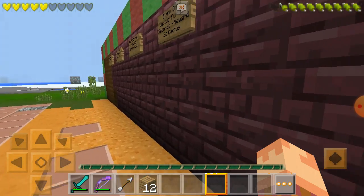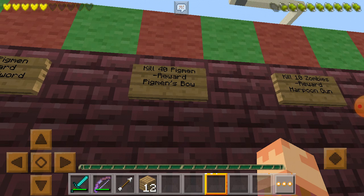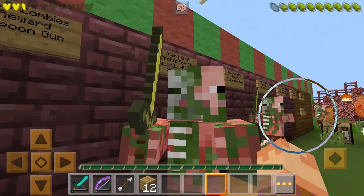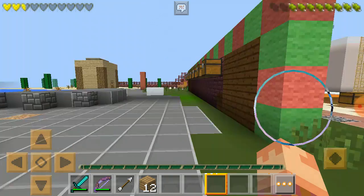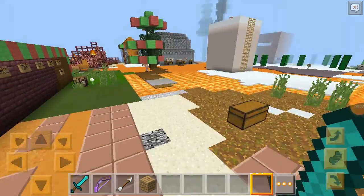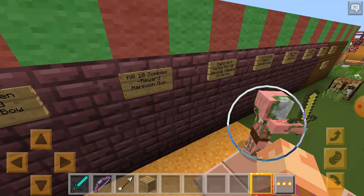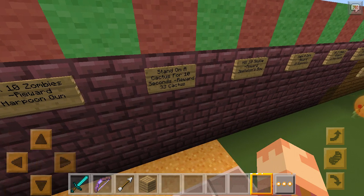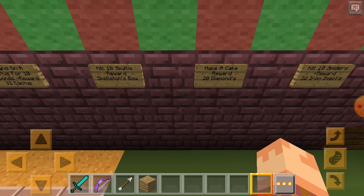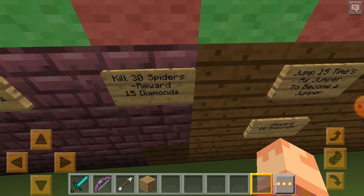I actually haven't done not even one of these quests yet. Let me read all the quests for you. Kill 5 Pigmen — you get a golden sword. Kill 40 Pigmen — you get a Pigmen Bone. Kill 10 zombies — you get a harpoon gun. Stand on a cactus for 10 seconds — you get 32 cactus. Kill 10 Scolies — you get a skeleton as well, so Scolies probably stands for skeleton. Make a cake — you get 20 diamonds. Kill 10 Spires — you get 32 iron. Kill 30 Spires — you get 15 diamonds.